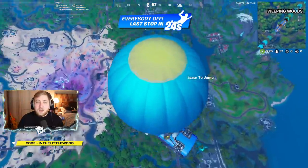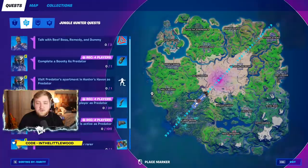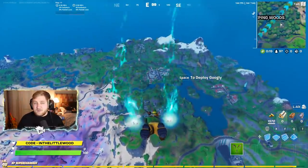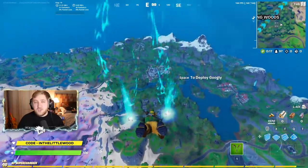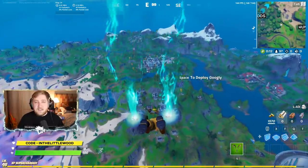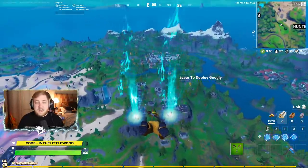Once you've done that, the purpose of this video is to tell you which of the apartments over at Hunter's Haven belongs to Predator. It's actually really simple — all you've got to do is go to the most northeastern corner. I'm still going to drop in to show you, because some people need to see it very literally in order to figure that one out.